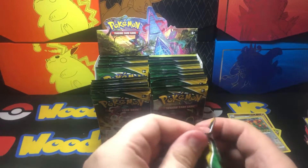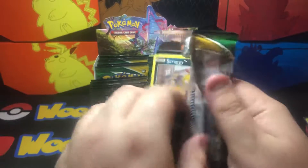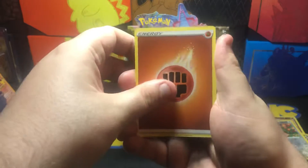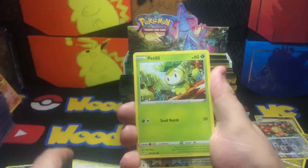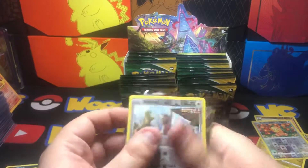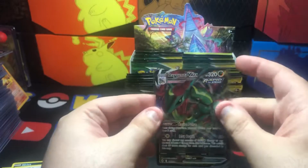Pack three — these are a little tough to open up, I will admit. Fighting Energy, Crystal Cave, Avalugg, Snowleaf Patch, Scraggy, Phoebe, Hitmonchan, Slakoth. Another Slakoth is the reverse. And Rayquaza VMAX! It's Rayquaza — it's a VMAX, but it's not the alternate art. Let me just grab a penny sleeve.